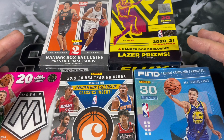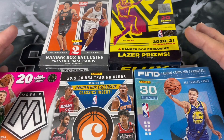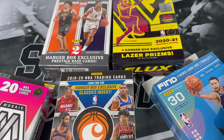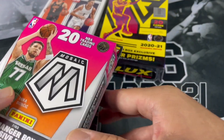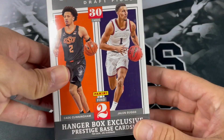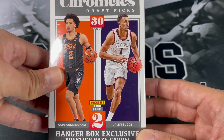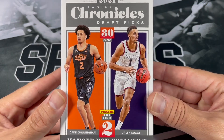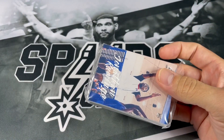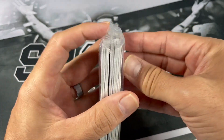Let's go ahead and open up some hangar boxes — I'll open up the plastic so you're not having to deal with that loud noise. Before we open up each hangar box, we're going to start off with the more recent stuff. Start off with the 2021 Chronicles Draft Picks. Everybody's favorite. Comes with two hangar box exclusive prestige base cards and 30 cards per box. Maybe we'll pull a nice auto out of one of these.